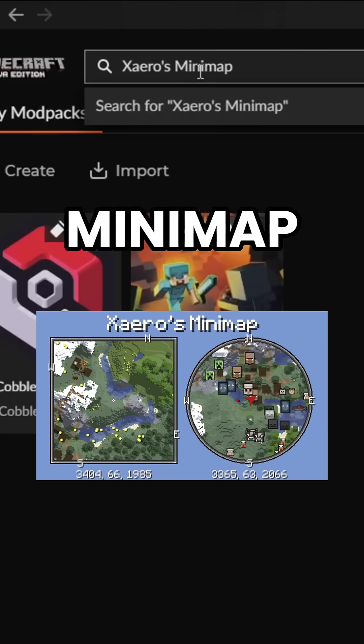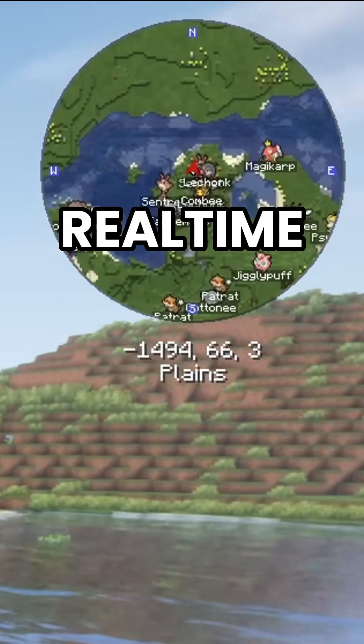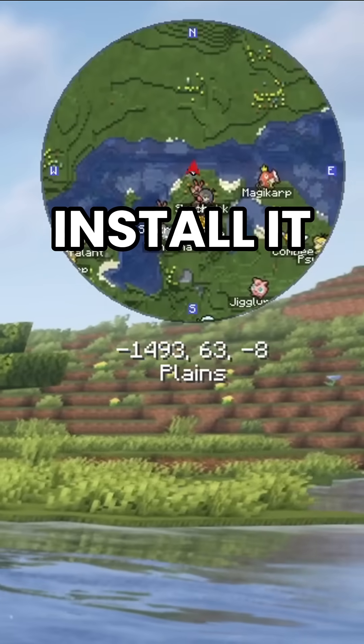Next, look up Xaero's Mini-map. This one's the game changer — it shows you nearby terrain and locations in real time. Go ahead and install it too.